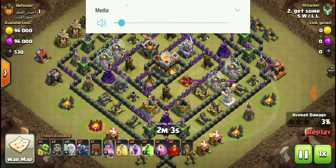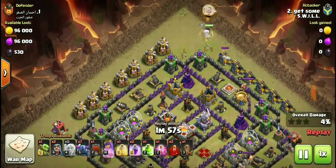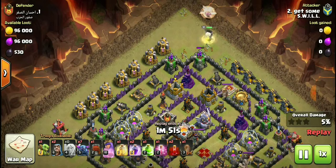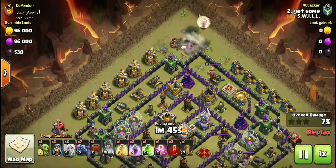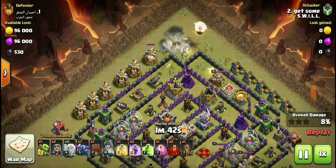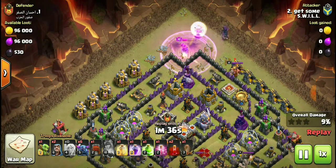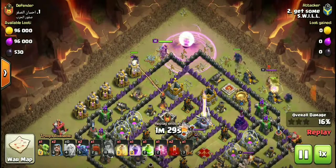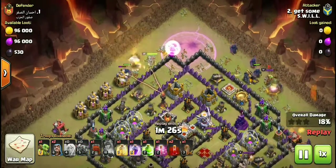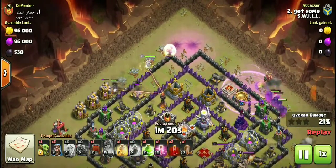He starts out with a queen walk — got a couple healers following the queen. He probably needs to put more healers in there because the queen is struggling right now. He pops the queen's ability but she's still taking a beating. He's got a siege machine he probably should have used, plus Pekkas, wizards, and a goblin — you gotta put those to use.